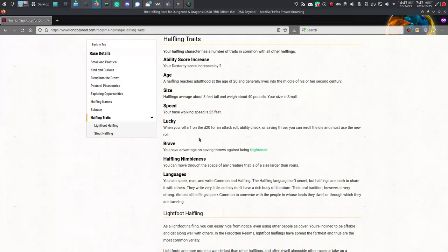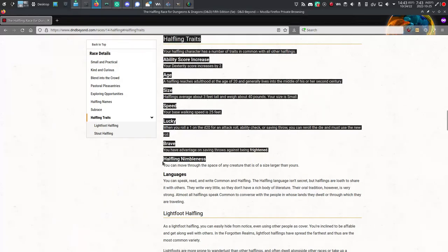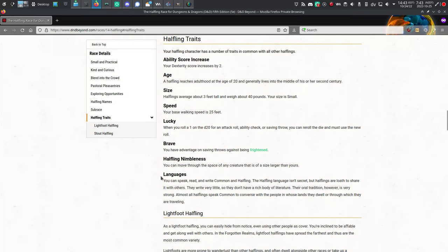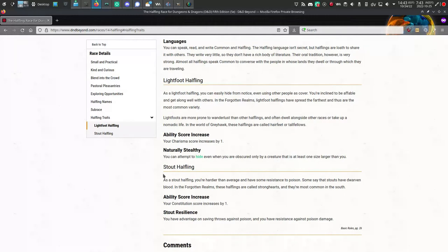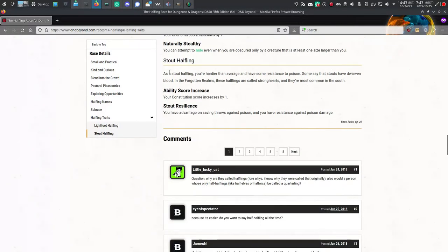So in 5e: ability boost is a plus two to dexterity. Luck - when you roll a one on a d20, you can re-roll it, every time, no limit. Brave - advantage on saving throws against being frightened. Nimble - you can move through the square of a larger creature. And then there's the sub-race you choose; there are two provided: Lightfoot and Stout. I chose Stout. With this sub-race you're resistant to poison and you get a plus two to your constitution score.